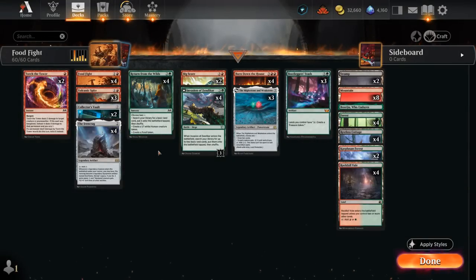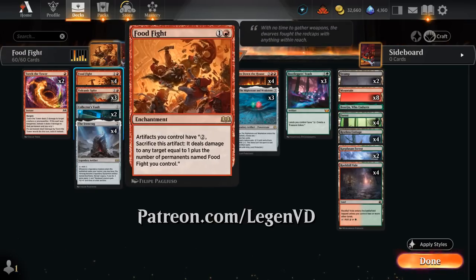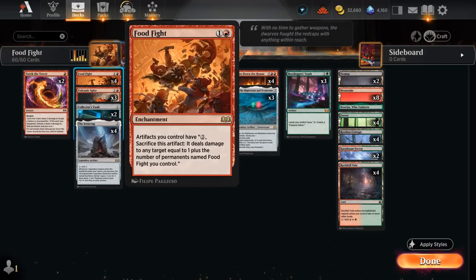Hello and welcome to another Standard Game 2 video. Today I was challenged by my Patreon supporters to build a deck around Food Fight, a pretty janky 2-mana enchantment from Wilds of Eldraine. It says artifacts we control can pay 2 mana and sacrifice that artifact to deal damage to any target equal to 1 plus the number of permanents named Food Fight we control. So with 1 Food Fight in play that's 2 damage, double Food Fight is 3 damage, and so on.